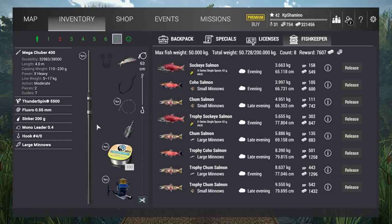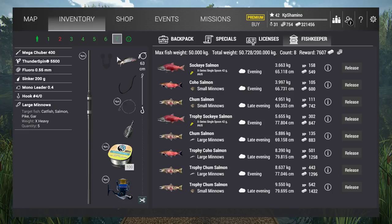The next rod is just a copy, but here I go with a 4-0 hook and with the large minnow. I tried the Shiners too, but it seems that the Shiners are a little bit worse, and that's normal because the large minnow costs more too. I had the same result in Michigan.